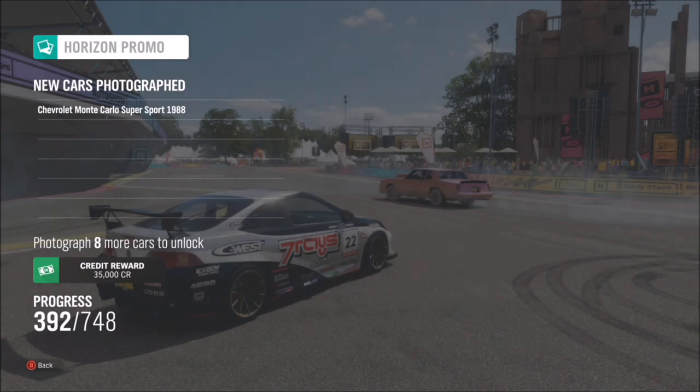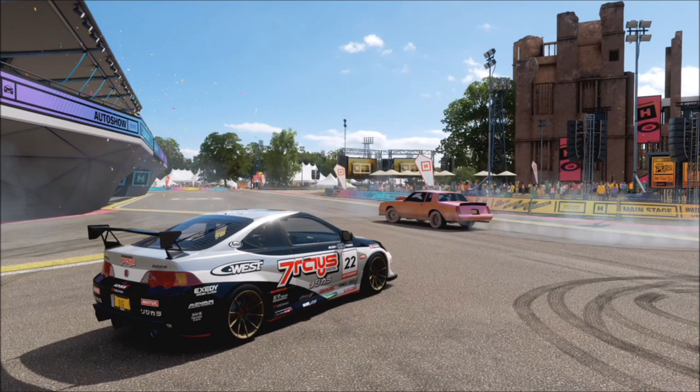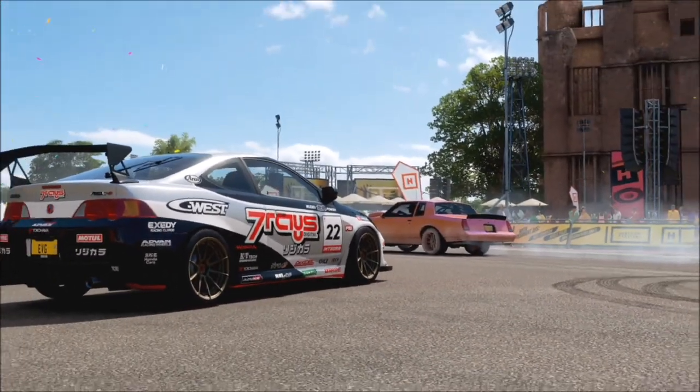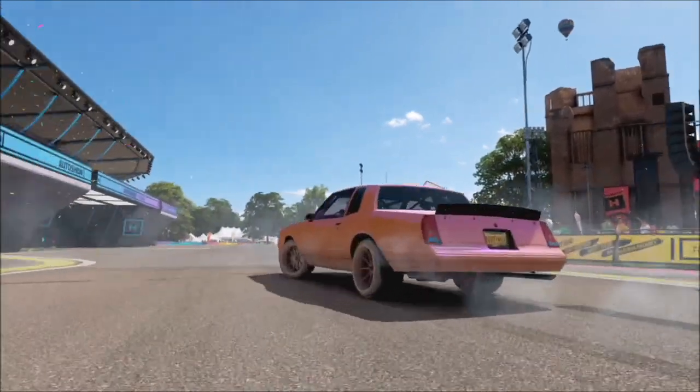The good thing is you don't need to be in a specific location or take a photo of any specific cars. It's entirely down to yourself — as long as there is someone else's car, whether it's an AI Drivatar or an actual human player, in the photo, then that's all you need to do.